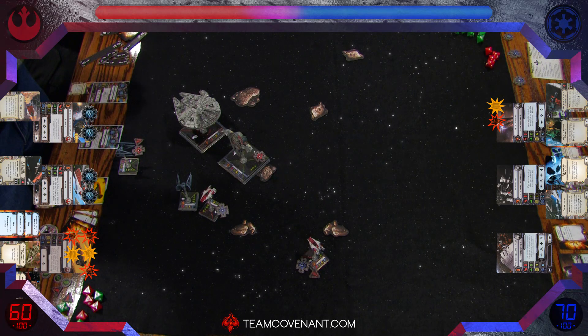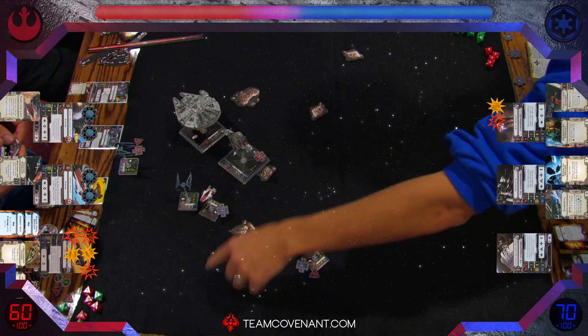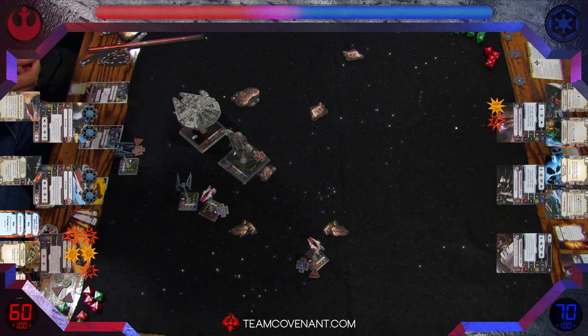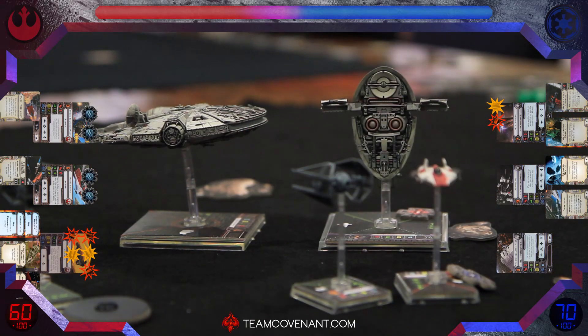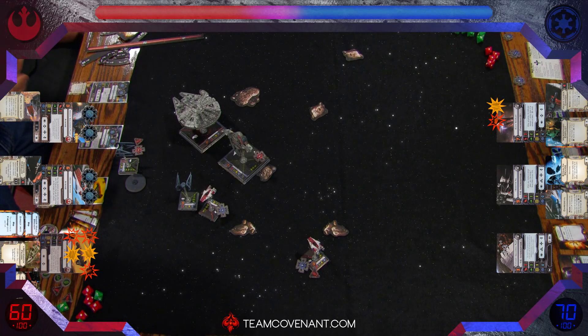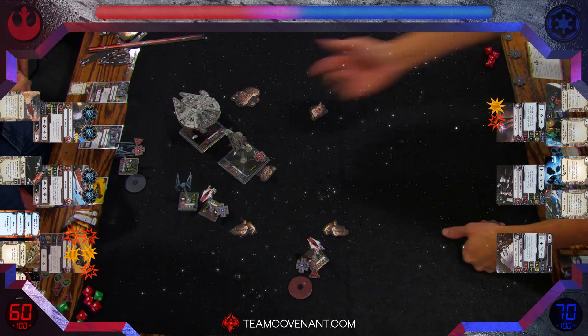The Slave only needs to take 4 more, right? The Falcon's down to 3 hull and the Slave is at 4. But the Falcon only has one agility whereas the Slave has two. Now you can imagine putting upgrades on these ships to recover shields or repair hulls. These could be very interesting long-term ships once you get to build your fleets the way you want. I think people will learn to use them quite a bit more effectively. The two Interceptors are in perfect position on the Falcon, and the A-Wings are awkward while Slave is on that Asteroid — not a lot of options.